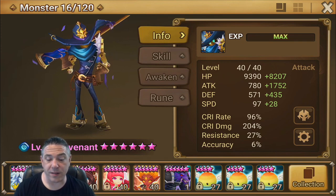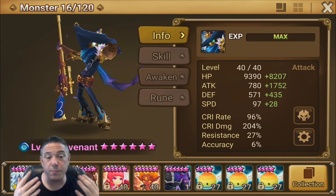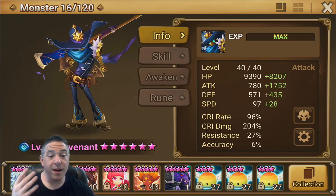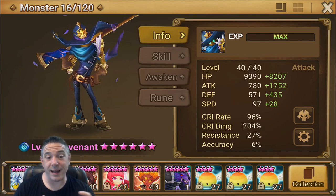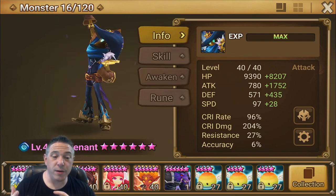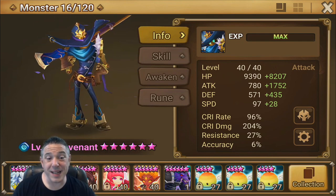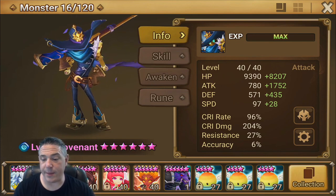The basic premise of this team is that your Kali is going to be super fast. She's going to go first and put invincibility up on your team. Then you're going to allow the entire enemy team to go while your Covenant and Kali are invincible, putting as much damage onto them as you can, allowing them to do a ton of damage.